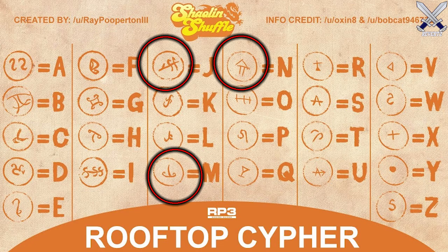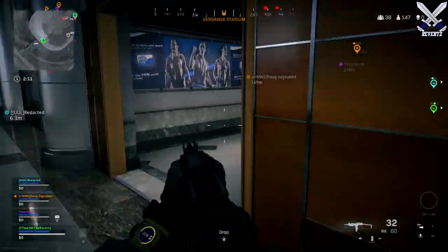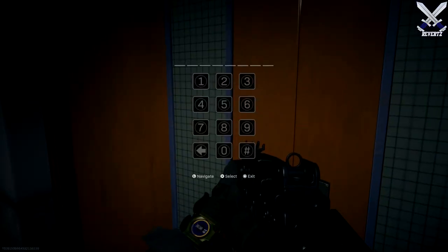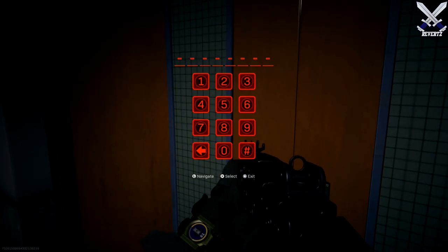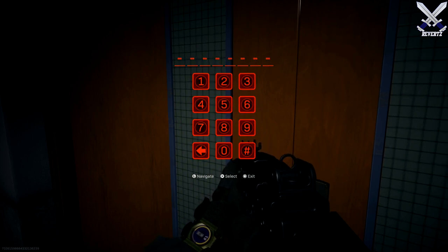There is another locked room that will pull up a keypad prompt, kind of like inside the bunkers, that requires another eight-digit code. As for what's inside of that room, I absolutely have no clue whatsoever, but maybe once inside you can activate a button or something that will create some kind of an event inside the stadium.